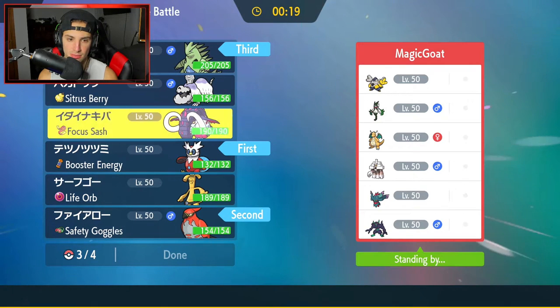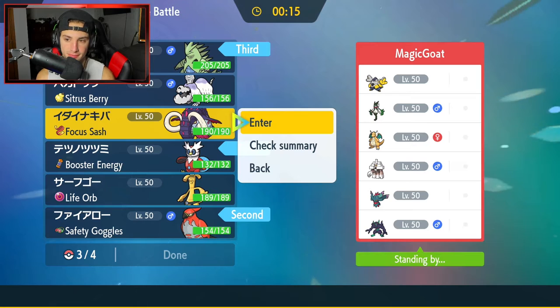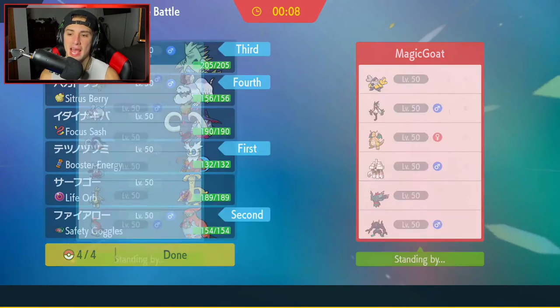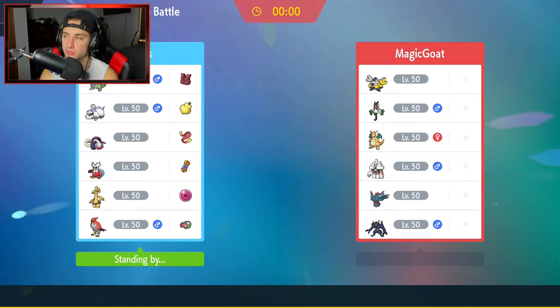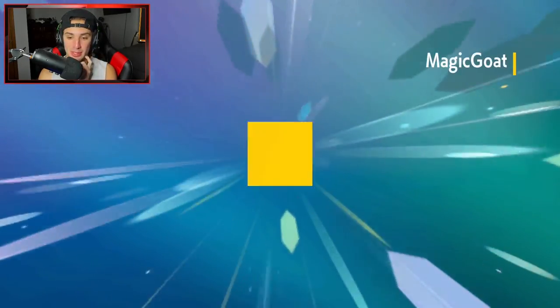Actually, Tusk can be a little bit better here. I think we have some fun with Houndstone — Houndstone can get some work done onto Flutter Mane with the Ghost move. They've got a lot of physical attackers and we have two burn setters with Willowisp. I'm all about it. Let's grab ourselves another win back to back. I am a little scared of Meowscarada though — it's definitely a problem.